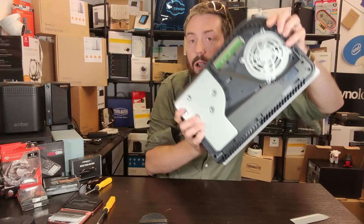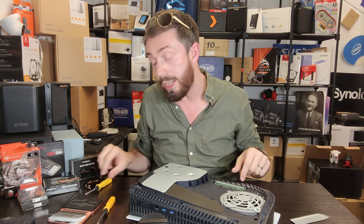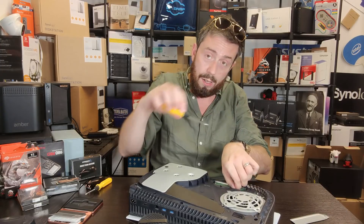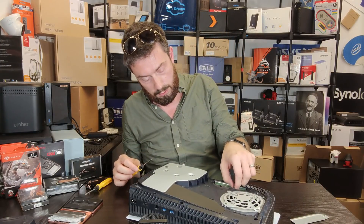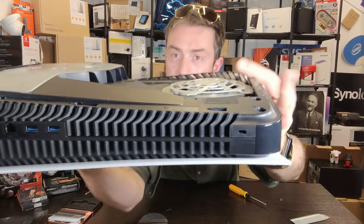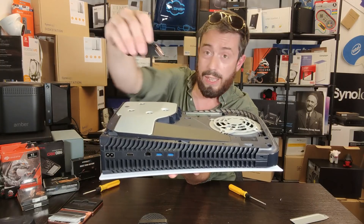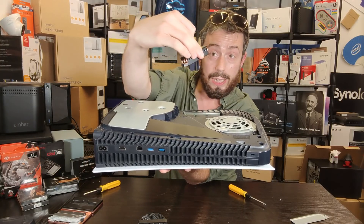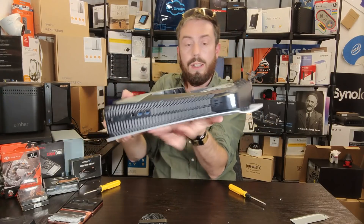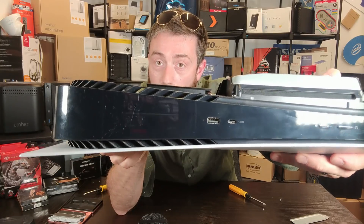Remove the screw and the panel to reveal the M.2 NVMe slot. There should be a small embedded screw inside that you'll use to secure your SSD — you'll need to remove that first. Now, to put things into perspective: this is our big heat sink. When we try to install it, you can straight away see it is just way too large to fit in that space.